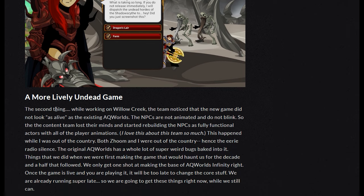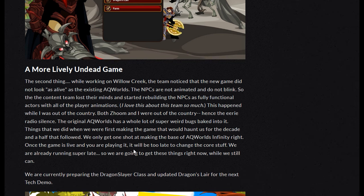The second thing — a more lively undead game. While working on Willow Creek, the team noticed the new game did not look as alive as existing AQ Worlds. The NPCs are not animated and don't blink. So the content team lost their minds and started rebuilding the NPCs as fully functional actors with all the player animations. I love this about this team so much. This happened while both Zoom and I were out of the country, hence the eerie radio silence. The original AQ Worlds has a lot of super weird bugs baked into it — things we did when first making the game that would haunt us for the decade and a half that followed. We only get one shot at making the base of AQ Worlds Infinity right.